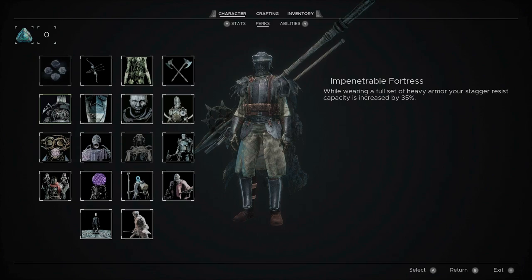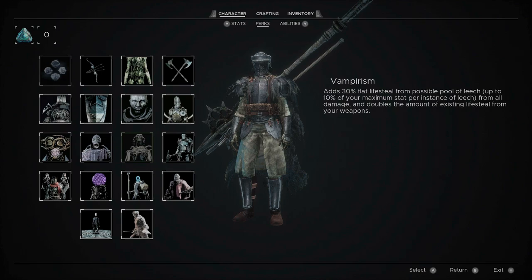These are permanent and will not be removable later on. You pick one and commit to it, making a build this way. Some of these are very interesting, like Vampirism - it adds 30% flat lifesteal from possible pull of lich up to 10% of your maximum stat per instance of lich from all damage, and doubles the amount of existing lifesteal from your weapons.